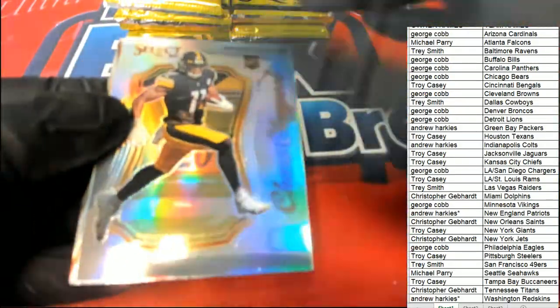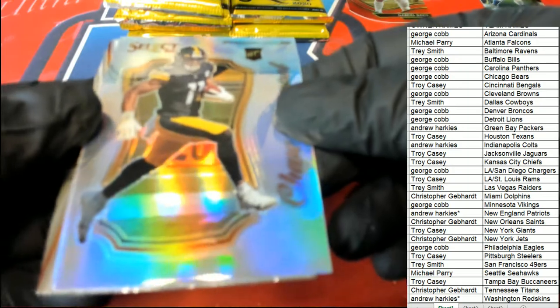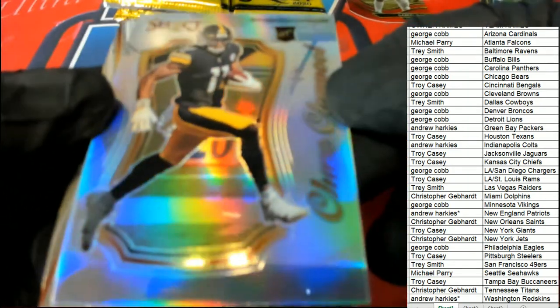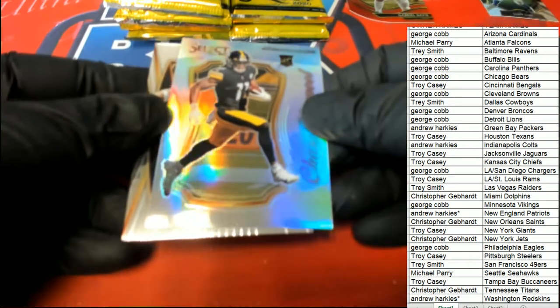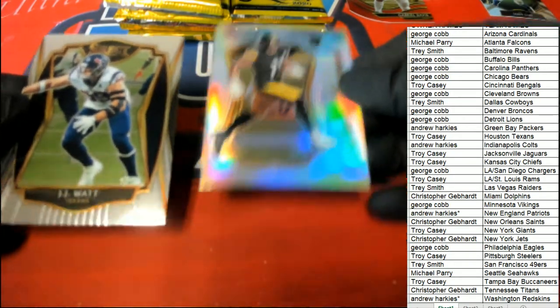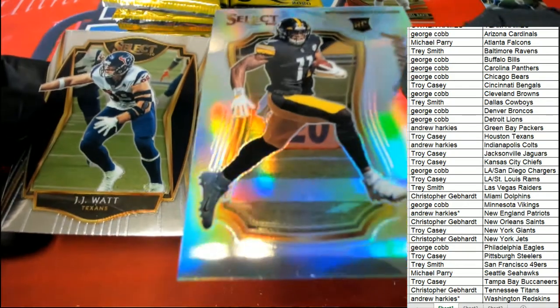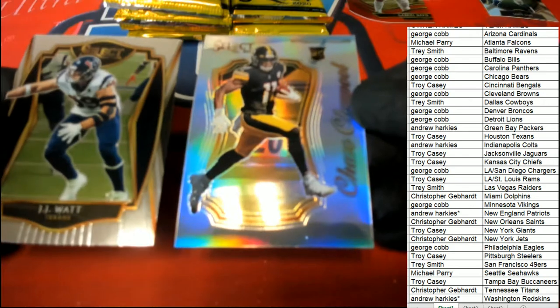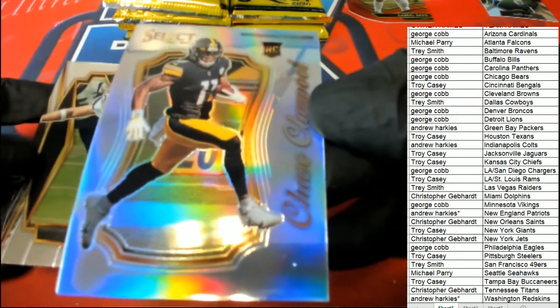A silver Steelers — Chase Claypool. Very nice. This is really cool. That's a beautiful rookie card. It's going to have a certain degree of rarity because it is silver. That is really nice right there — that's a gem. That's Troy C with this Chase Claypool.